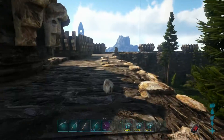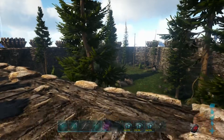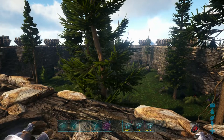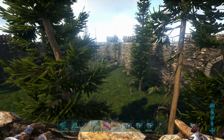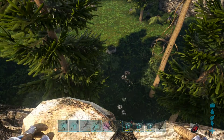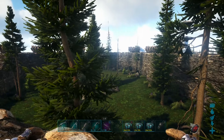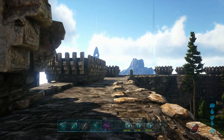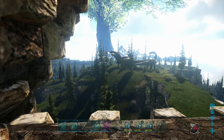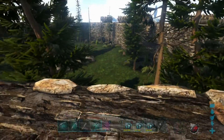Hello, welcome to another episode of Ark Survival Evolved. This is the Fjordur map, and I'm Dr. Tukara. Today, guys, we're going to have a little fun. I think it's time to tame another boss. Our boss collection is not complete — we've got, what, one boss tamed? I think today I want to tame the Steinbjorn boss — that was the ice crystal bear, frozen-looking boss. He looked menacing, he's big, he's pretty cool. I think he's going to be the one we choose today.